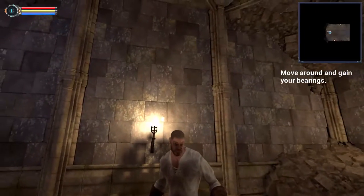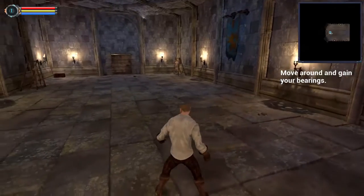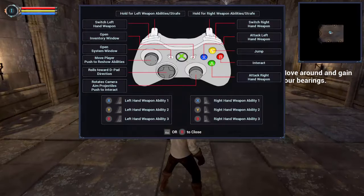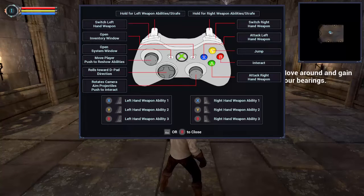We're playing as this fancy looking fellow and I'm using an Xbox controller. Let's see — interact, jump, attack left-hand weapon, attack right-hand weapon. Okay, that's a lot of buttons.